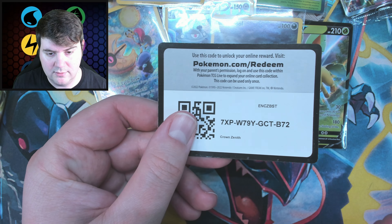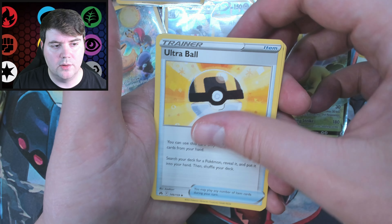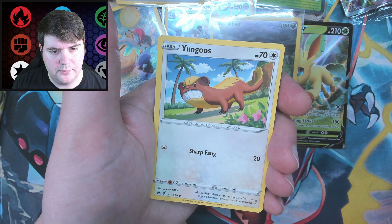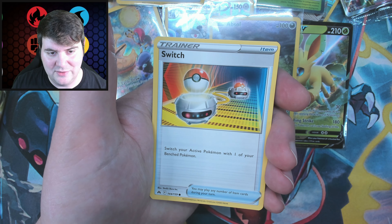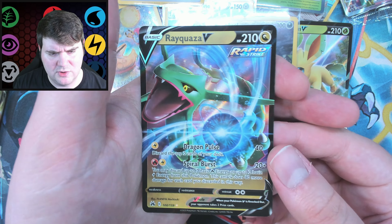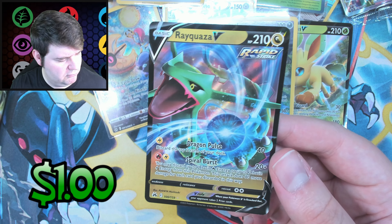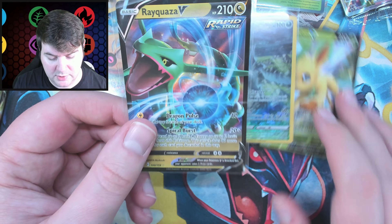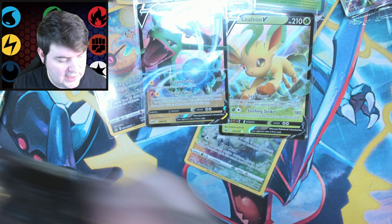These reverse slots have been great — energies, Trainer Gallery cards, couple of cool trainers. Ultra Ball, Crushing Hammer, Raildo, Yungoose. A cool Ultra Rare would be nice — just one honestly. Got the Leafeon I guess. Got a Bidoof. A Rayquaza V, which is weird — just looks like a reprint from Evolving Skies actually — but Rayquaza's cool, no complaints. Two Ultra Rares now and two packs left.